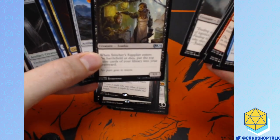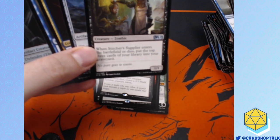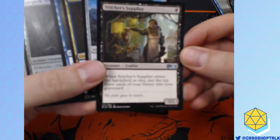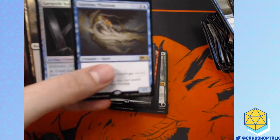Stitcher Supplier. I like this card. When it enters the battlefield or dies, you put the top three cards of your library into your graveyard, which is really good for any kind of reanimator strategy. I hope standard reanimator becomes a tier one deck in standard, because reanimator is my favorite thing.